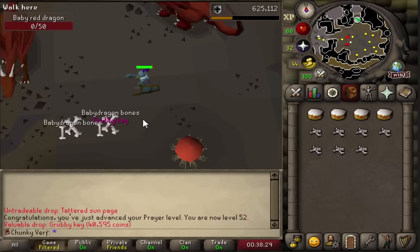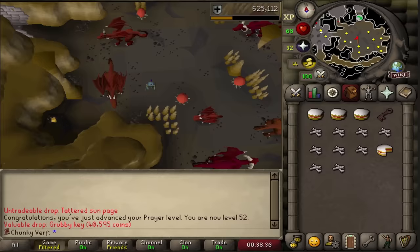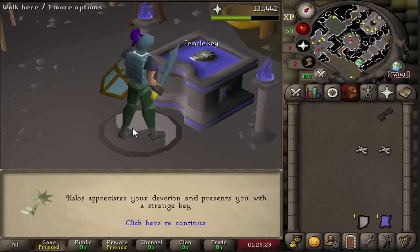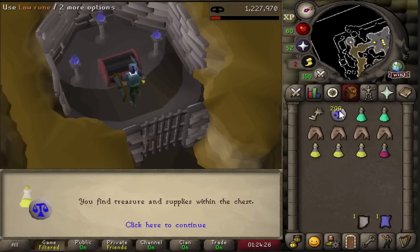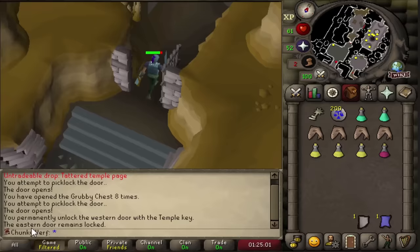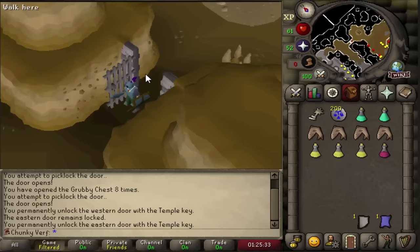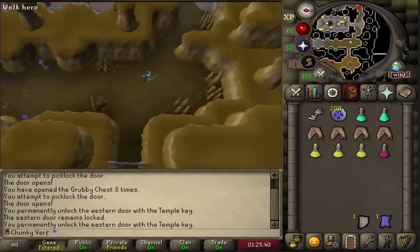Got a nice grubby key from the red dragons - I will actually be able to keep the supplies from this key because I can open it when I'm done and bank the supplies, which is going to be important in the future. The temple key has been unlocked on the account - the dungeon is completely unlocked now. We use the key on this gate, that's one out of two doors unlocked, and we also use the key on the second gate. Officially all the doors are now unlocked - I can go back and forth, start camping on monsters here, and I don't have to worry about locking myself in.